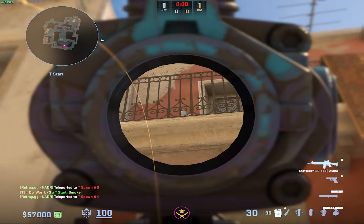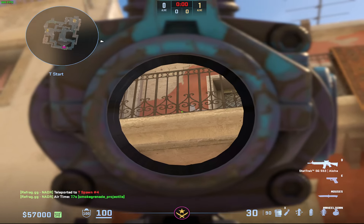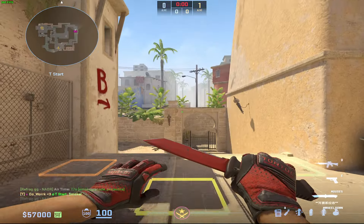For spawn four, I look for this white spot right here and I look at these almost like ampersands — fancy designs. There's a little red triangle, and if you aim at the right tip of that red triangle and step jump throw, that's going to be a window smoke.